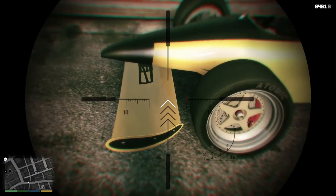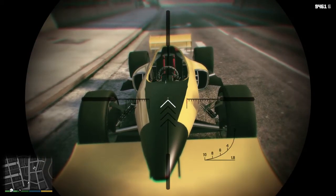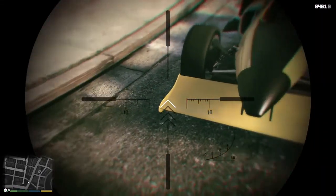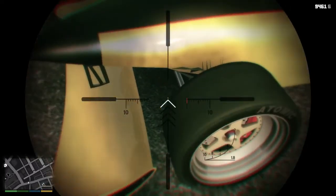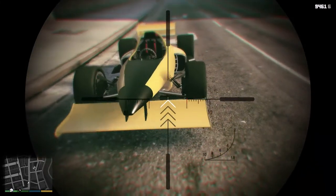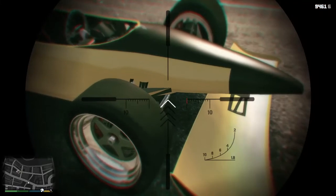First up, the front spoiler - that's not the correct size. There are some issues with resizing the parts; basically what happened is I used the transformation tool in Zmod and scaled the stuff down, which doesn't really transfer to GTA. I know how to fix it, it's like one or two minutes per part. It should be around the same size overall from front to back, but the left to right is definitely too wide. It should be more like the rear spoiler - close to the wheels but likely not in front of them.